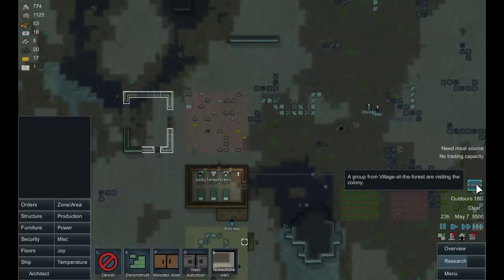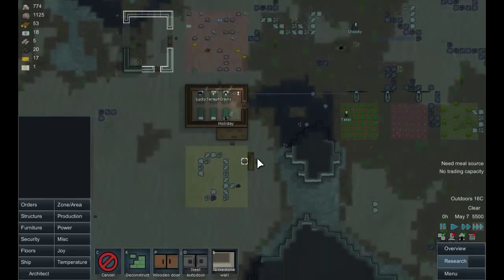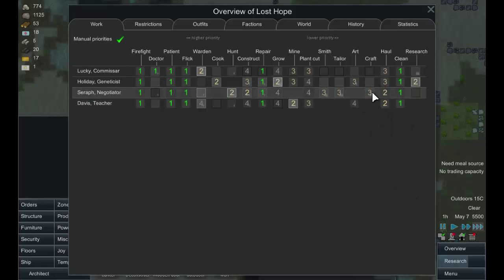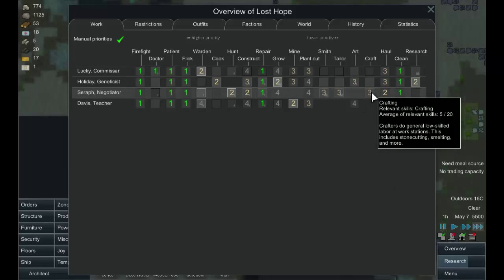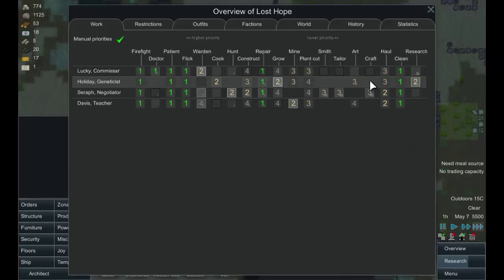We have visitors from Village at the Forest. Do we have someone who prioritises crafting? Not really yet — the only person is Seraph, who will do it if there's no more hauling. Let's make crafting a priority four for everyone else, so if they've got any idle time they'll do some of that.